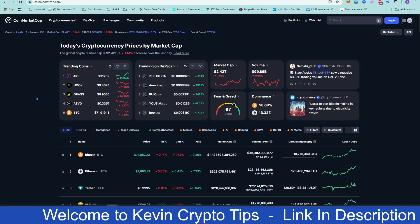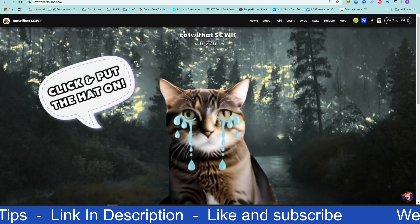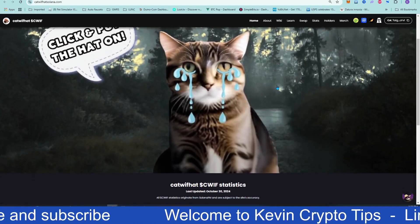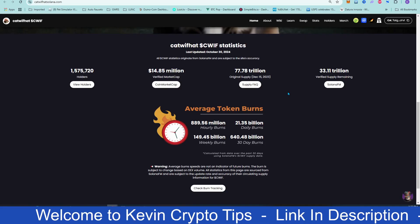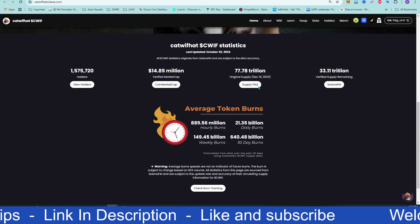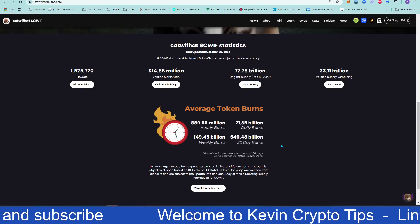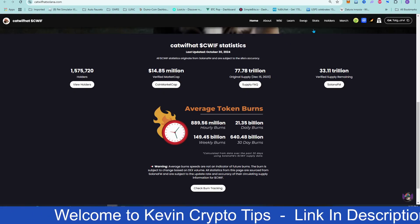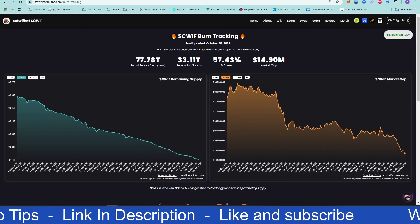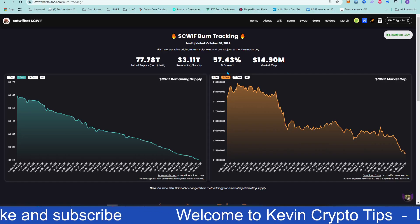It's called Cat with Hat — a very popular meme coin. I'll put the links in the description below so you can check it out for yourself and see if it's the right fit for you. It's a meme coin that also burns coins on the Solana chain. You can see here the number of holders, the market cap, the original supply, and the supply remaining. Every transaction burns four percent of coins, and 57 percent has already been burned as of today.